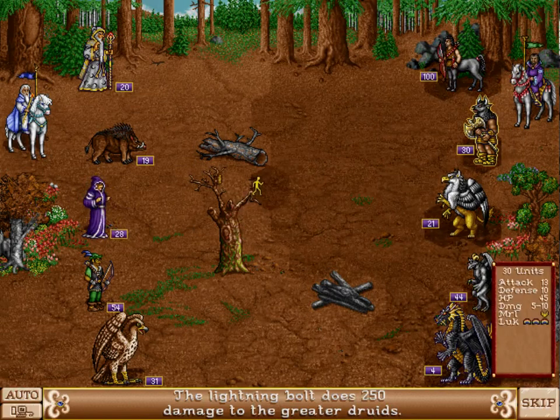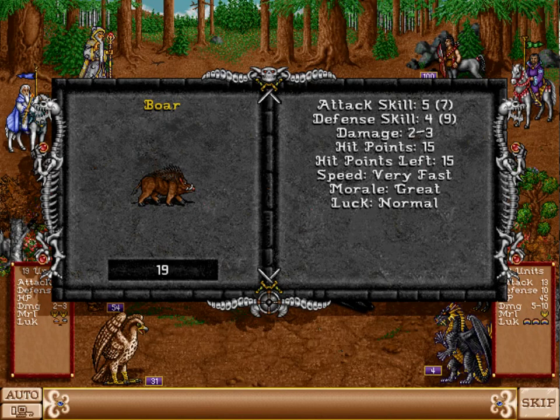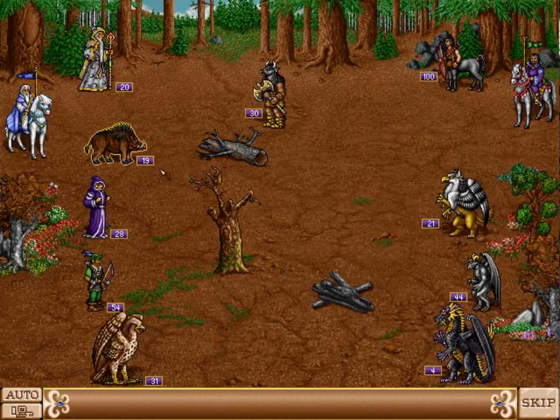I'm going to block those two guys with my Black Dragons. Apparently everybody is very fast over here, so I hope my Black Dragons will get their turn soon. I'm just going to cast my Lightning Strike on the Greater Druids and hope for the best. It's very powerful, I do like it. Those guys have a lot of movement speed, but my Minotaurs should be able to absolutely annihilate the boars. 19 boars, they are a Tier 2 unupgradable unit against an upgraded Tier 4 unit — no chance.